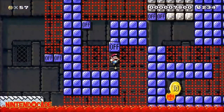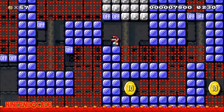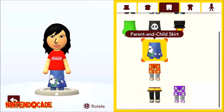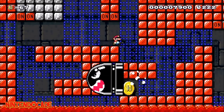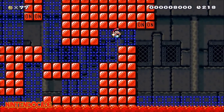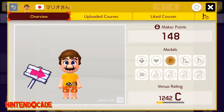The following requires you to be the first person to clear a course a specified number of times. Being the first to clear a course will get you the Parent and Child Skirt. Being the first to clear 10 different courses will get you the Hot Hot Shirt. Lastly, being the first to clear 100 different courses will get you the Charm Dog Shirt.